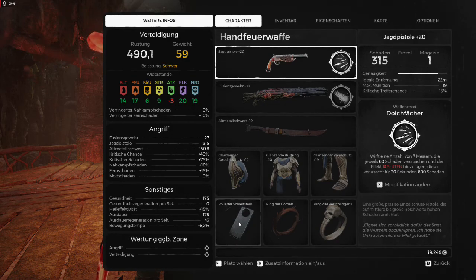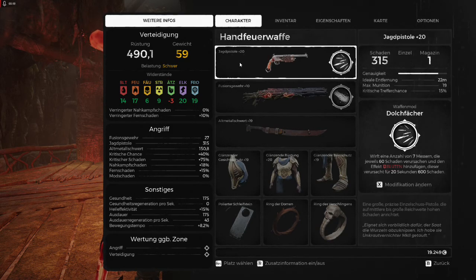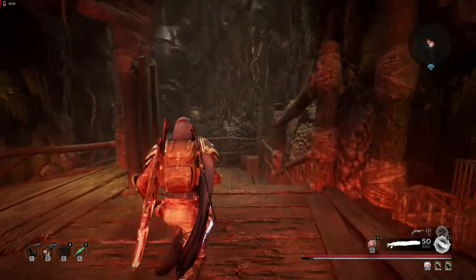I'll try to moderate this fight, which is very hard because there are a lot of things to consider. I'm using the radiant armor, the fusion rifle, hunting pistol, bleed crits, and Axilla is an Apocalypse.